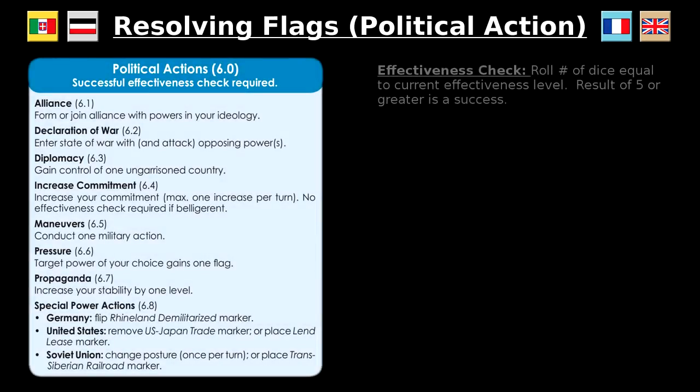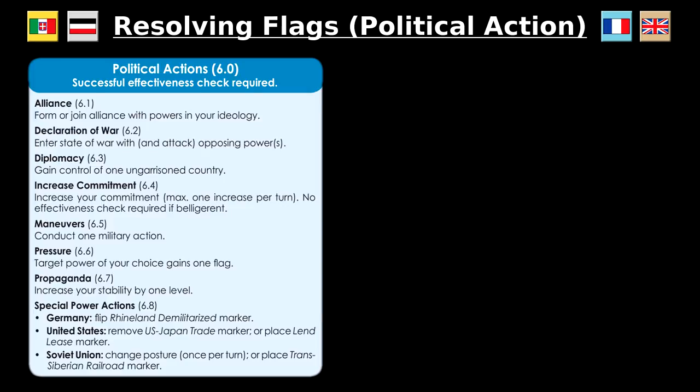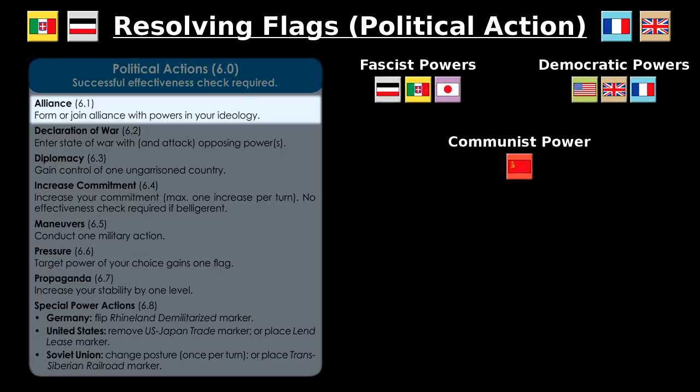We have obviously glossed over quite a bit of the rules, so let's go into more depth on the more complicated aspects of the action phase, starting with flags and political actions. When a power resolves a flag, it chooses a political action and rolls an effectiveness check. If the check succeeds, the political action is implemented. If the check fails, a cube is placed in the appropriate failed political action box and the flag is returned to the power's available box. The first political action option is forming or joining an alliance. Alliances can only be formed between powers of the same ideology — France, United Kingdom, and the United States can all be allies, and Germany, Italy, and Japan can all be allies. The USSR can never be part of an alliance because it is the only communist power.